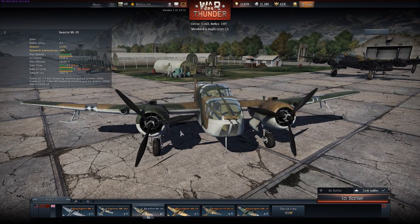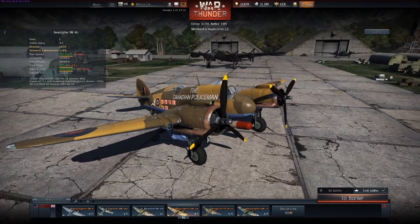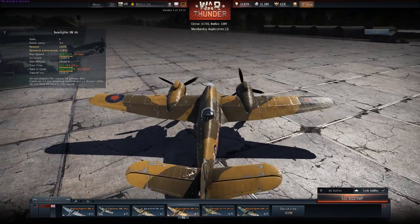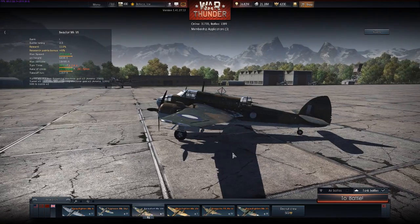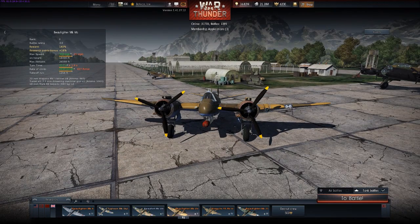This plane right here is called a Beaufort, which is made by Bristol, and then you have the Beaufighter. The reason I'm showing these two planes is because they are about 90% the same aircraft. Let me get the side view here — basically what happened is the Beaufort was around for a while and Bristol decided to put together a long-range fighter and somewhat of a night fighter.